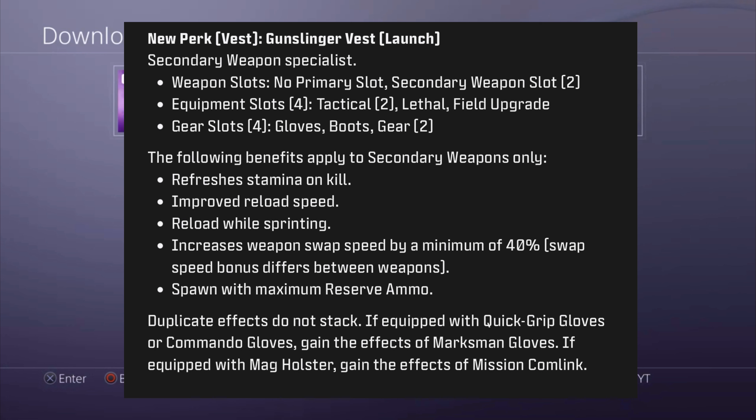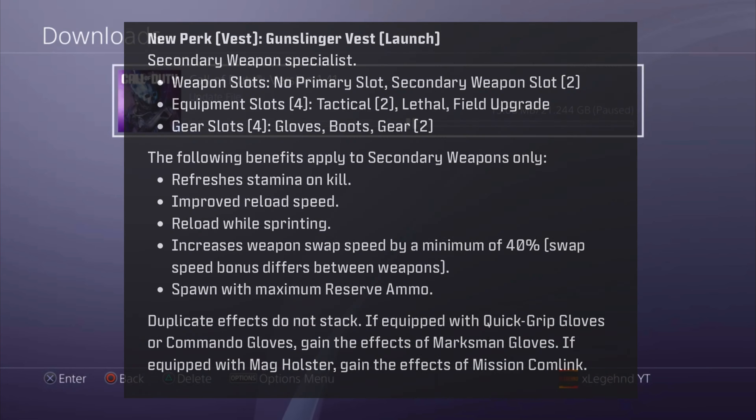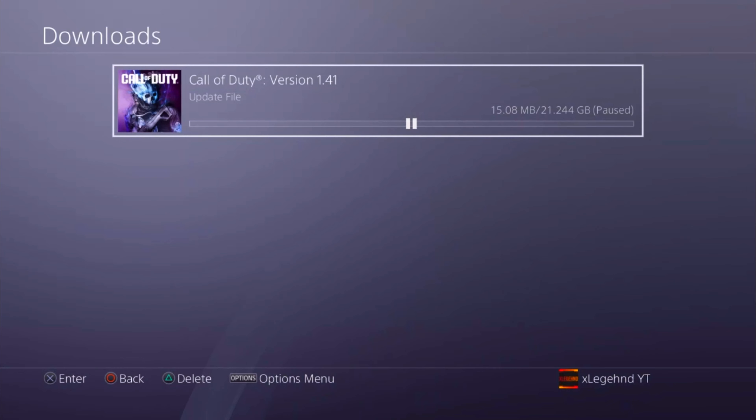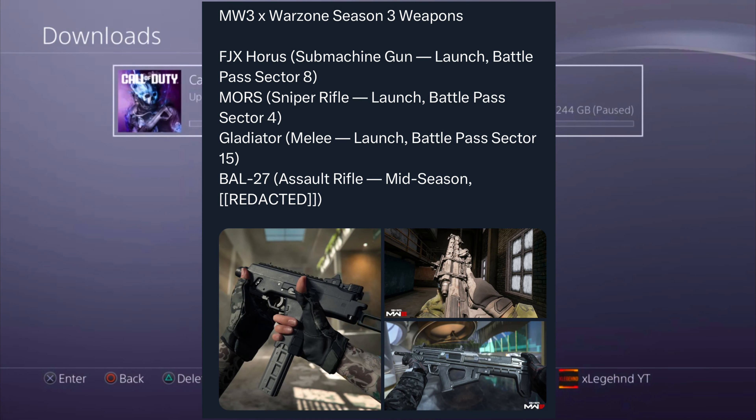We have some new vests coming — the Gunslinger Vest, the Modular Assault Rig, Compression Carrier, Reinforced Boots, and High Gain Antenna. The Gunslinger Vest applies to secondary weapons only: refreshes stamina on kill, improves reload speed, allows reload while sprinting, increases weapon swap speed by a minimum of 40%, and you can spawn with maximum ammo. The Modular Assault Rig lets you start with maximum reserve ammo and resupply lethals and tacticals from dead players. The Compression Carrier immediately regenerates health after a kill or objective capture and reduces effects from gas or grenades. Reinforced Boots make you immune to movement reduction effects, and High Gain Antenna is basically UAV on steroids.